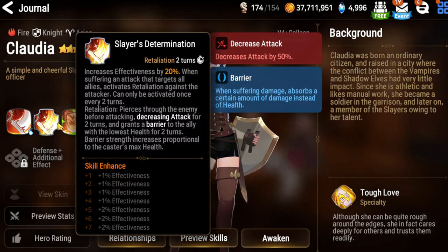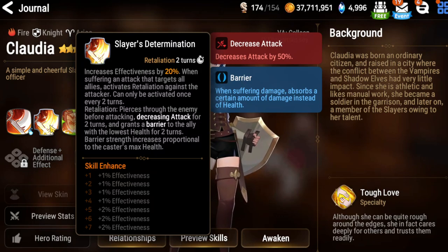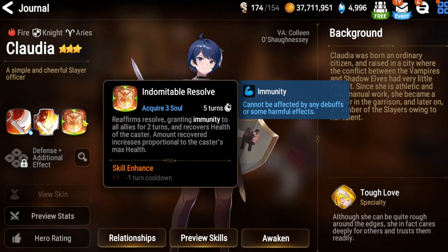When suffering an attack, she activates retaliation against the attacker — so that's an innate counter ability, as long as she's not stunned. Her A3 pierces through the enemy before attacking, increases attack, and grants a barrier, so she's a pretty good tank slash attacker. Her passive, Passing Down a Resolve, grants immunity to all allies with two turns, so she's also providing some healing-related support.